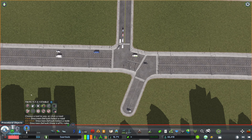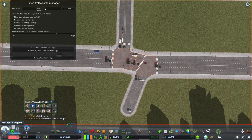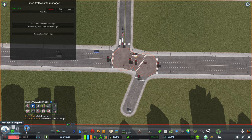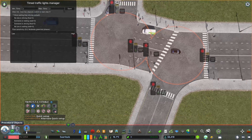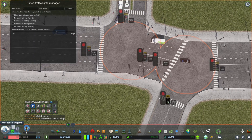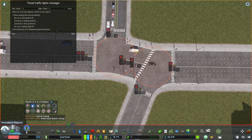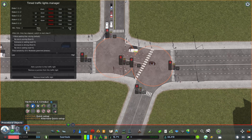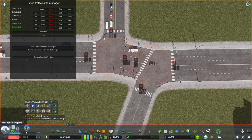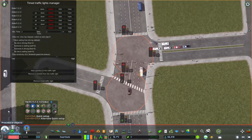Step 4: use Move It again to move one of the nodes, then use Traffic Manager President Edition to set the timed traffic lights. Choose both nodes, then add the traffic light phases. I turn everything to red — including the pedestrian colors — and set them to manual, not auto. Set them to two seconds and add that two-second phase five or six times.